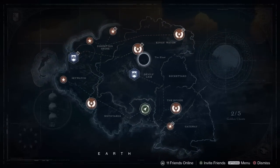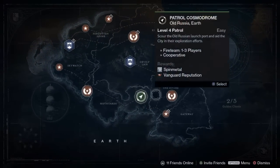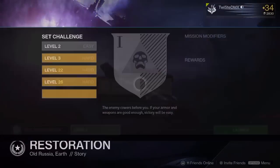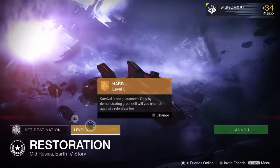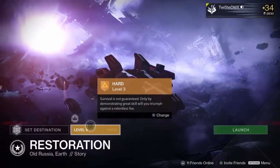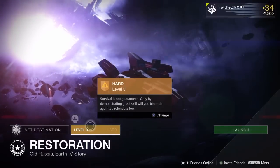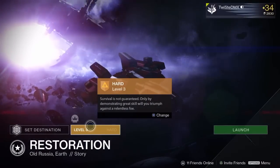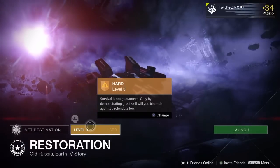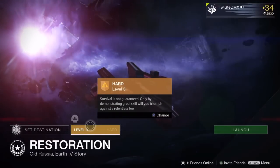Right off the bat, after you get back from the tutorial and visit the tower, you're going to want to hit the Restoration mission on Heroic modifier. You're going to do this for every single mission — always go Heroic. The lowest level I'd recommend is one level below the recommended level, so if a mission is level 3, only do it if you're at least level 2. Don't attempt it lower than that solo, because it'll be way too hard.